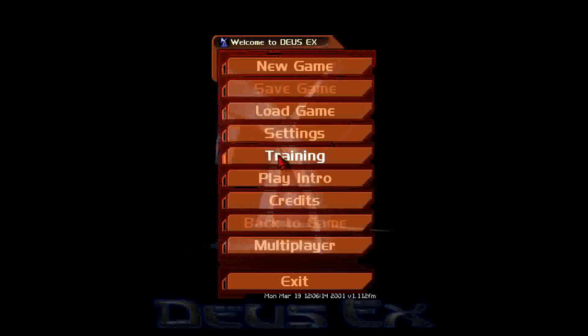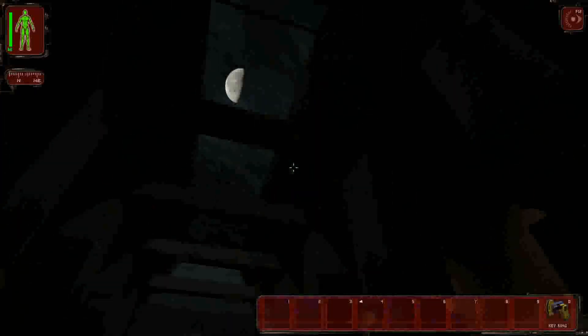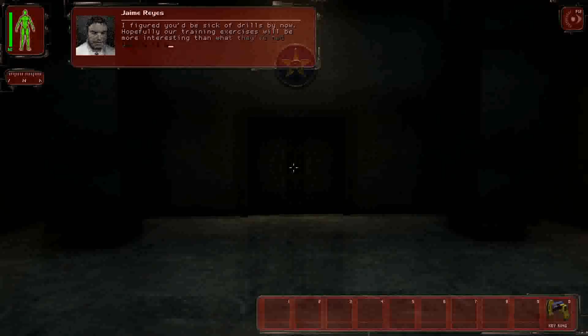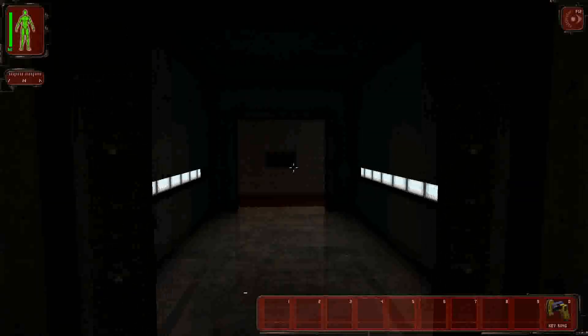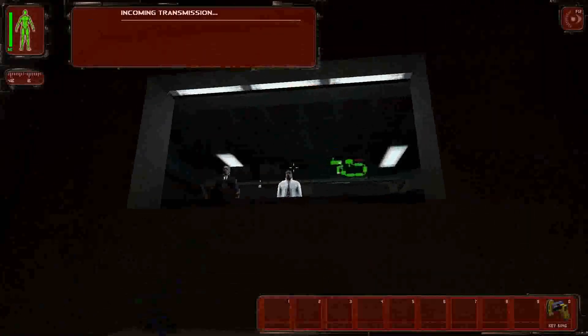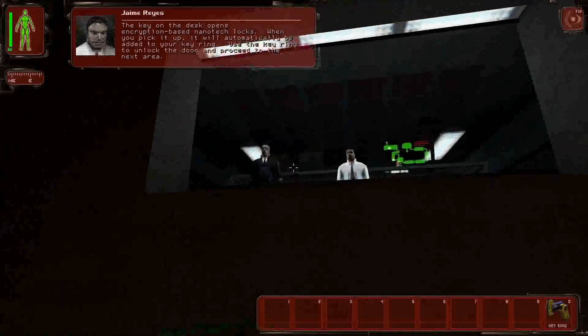Before jumping into the actual game, let's play the training level first to re-familiarize myself with the controls — it's been a while. The tutorial explains: open the door by clicking the right mouse button. The key on the desk opens encryption-based nanotech locks; when you pick it up it will automatically be added to your keyring. Use the keyring to unlock the door and proceed to the next area.